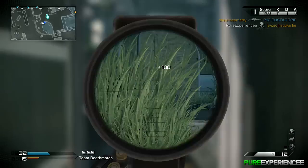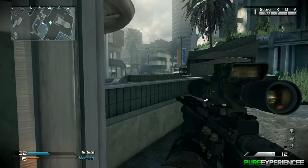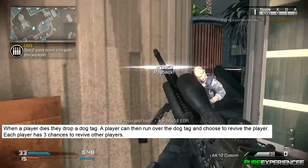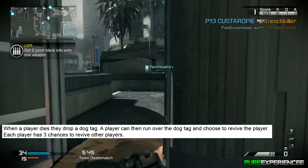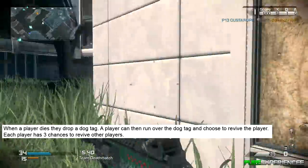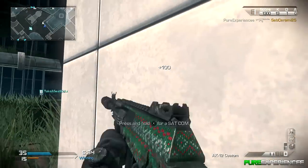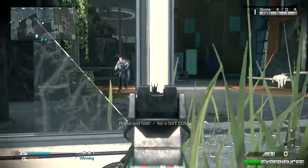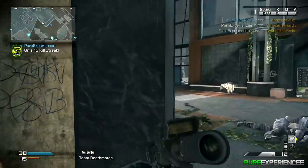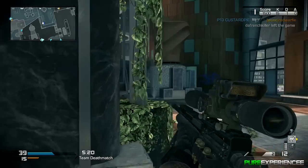This next detail is a big one — they've added their own spin on the revive system. Basically when a player dies, they drop a dog tag. Another player can run over that dog tag and choose to revive them. Each player has three chances to revive other players. Normally you just die and wait for the next round, but now you can pick up your teammate's dog tag, help them continue, and keep progressing through the round.